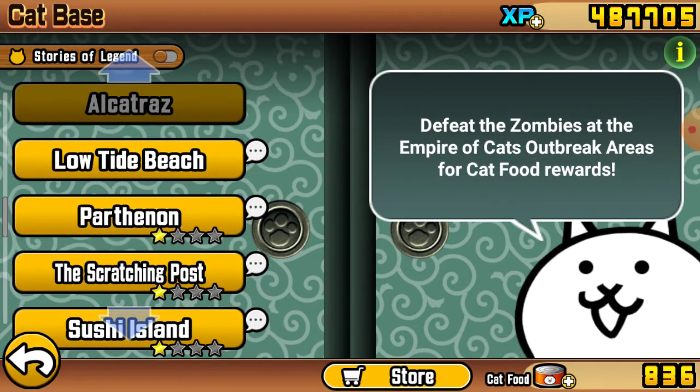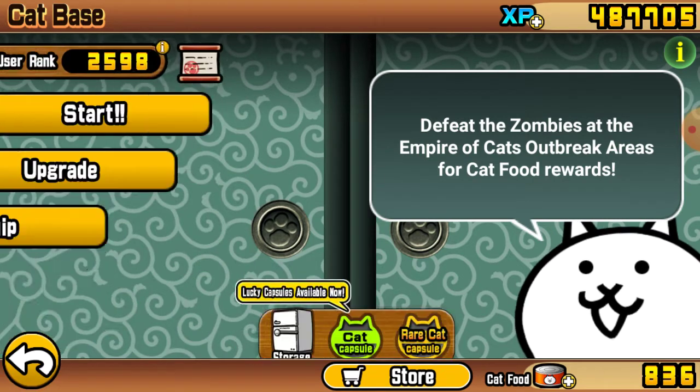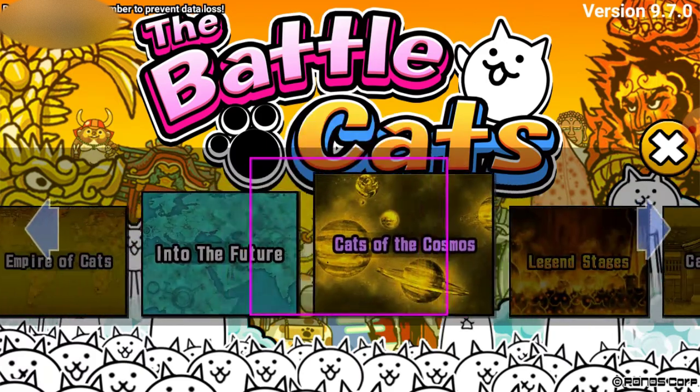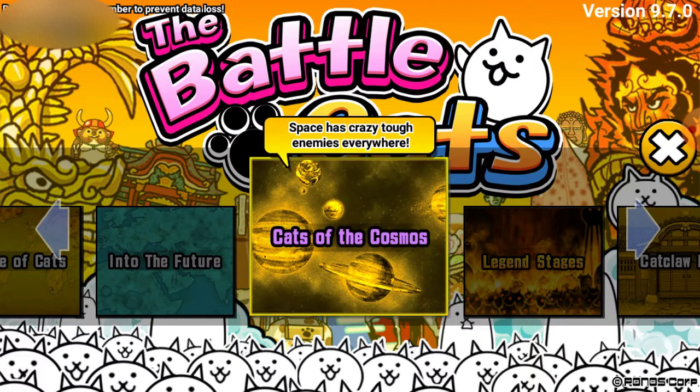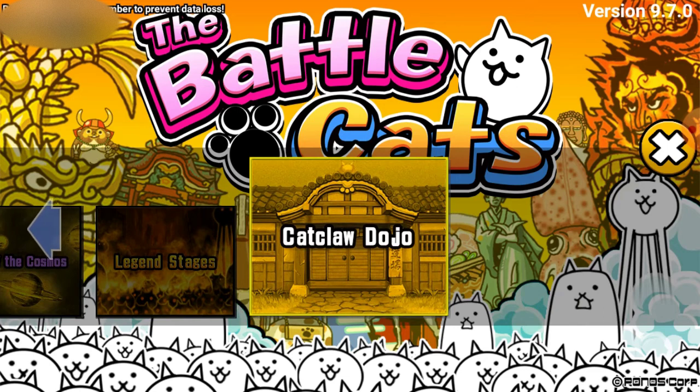If you guys want to see more low tide beach content, or more stories, comment down below if you want. If you are stuck on anything and need some help, comment down below which level. I'll look at the level, remember how I beat it, and essentially tell you the strategy while doing it with cats that you might have or cats that you could use.